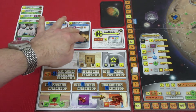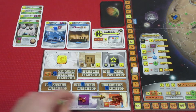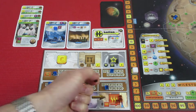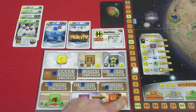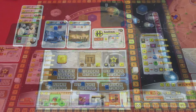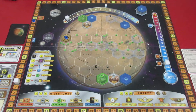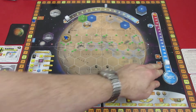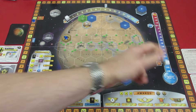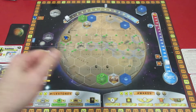We can't activate that card. I'm going to do a little bit of thinking — I think we're going to take our 8 energy and go ahead and increase our temperature. So 8 energy, we're spending here to increase our temperature on Mars. Let's go over to the Mars board and increase our temperature once. We're increasing our temperature to minus 24 — that gives us a heat production increase, going from 6 to 7. We do get a terraform rating increase of 1 because of that temperature increase.